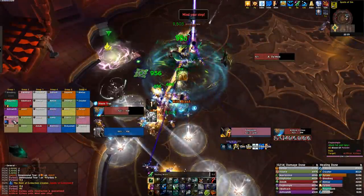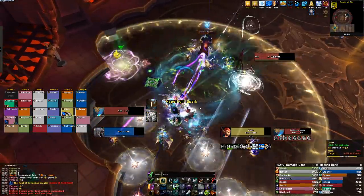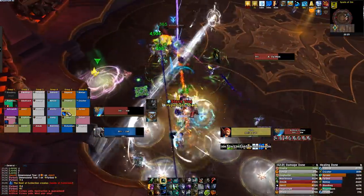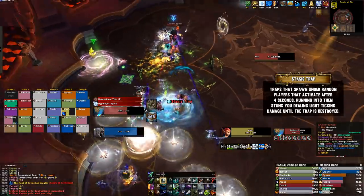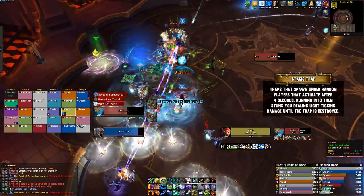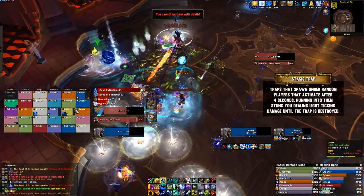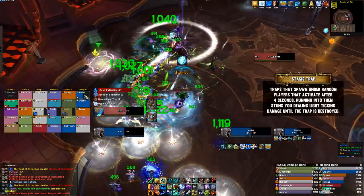To start off, you want to separate the raid into two camps: ranged DPS towards the top right corner of the room, and melee and tanks towards the bottom right corner. Throughout the fight, the boss will spawn stasis traps under players' feet. These activate shortly afterwards and will stun and deal damage to any player caught, lasting until the trap is destroyed. These traps have a lot of health.